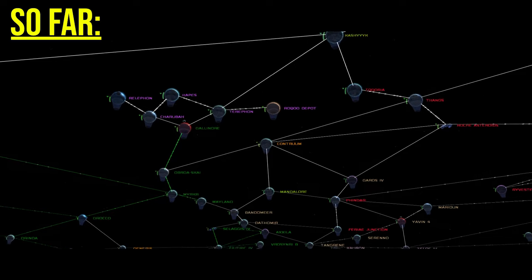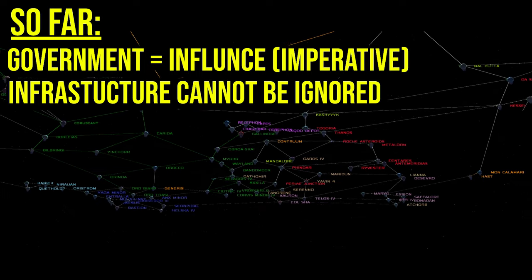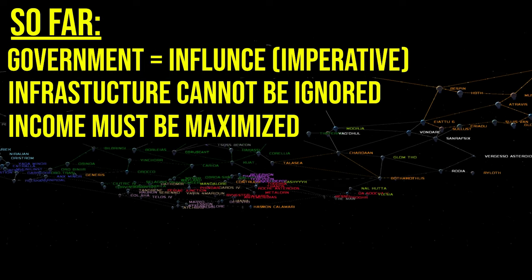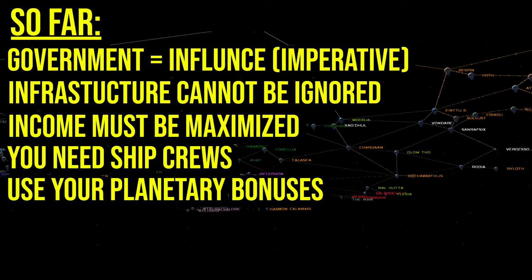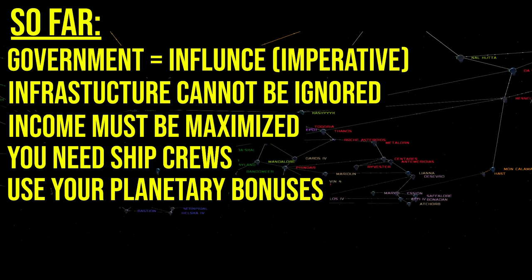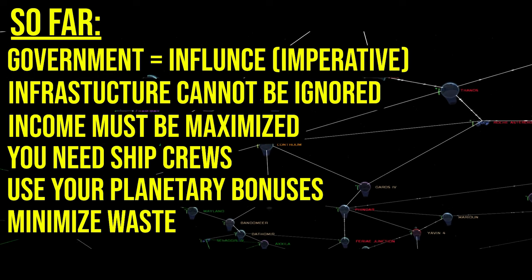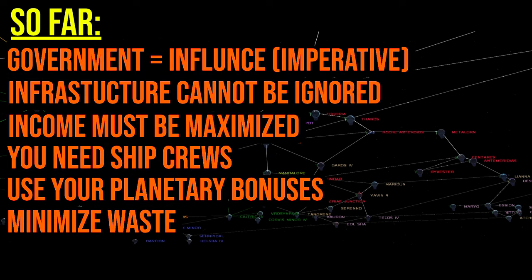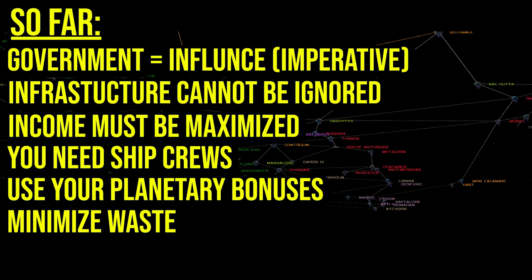Quick rundown so far: government buildings increase influence; you must maintain good infrastructure if you don't want to get left behind; conquering planets then trading, taxing, and mining from them increases income; naval academies and cloning facilities produce your manpower; certain planets have special bonuses and you should be aware of the maximum potential for each planet. Lastly, if you're really strapped for cash, have a fleet hold orbit above a rival planet and steal their supplies to reduce maintenance costs.